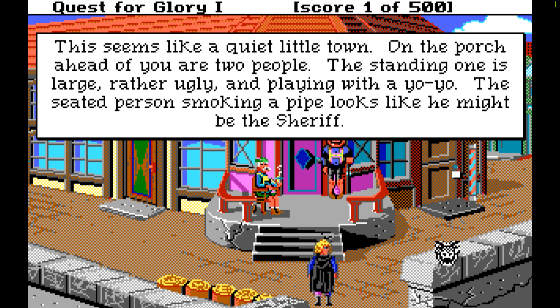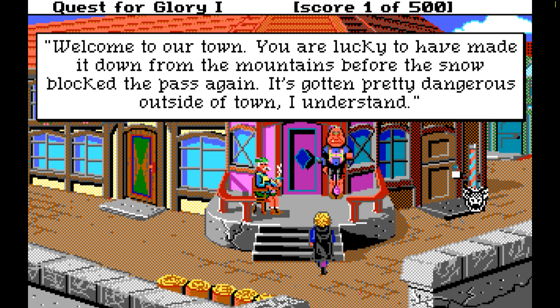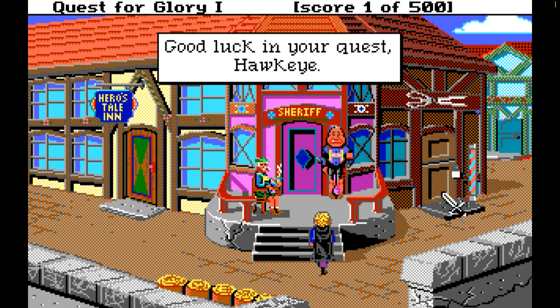This is what it looks like. This seems like a quiet little town. On the porch ahead of you are two people. The standing one is large, rather ugly, and playing with a yo-yo. The seated person smoking a pipe looks like he might be the sheriff. The man with the pipe greets you: Welcome to our town. You're lucky to have made it down from the mountains before the snow blocked the pass again. Many monsters have been trapped around here with the late snow. Between them and the brigands, we certainly could use a hero around here. I am Sheriff Schultzmeinstersen. This is Otto Van Goon, my assistant. Good luck in your quest, Hawkeye.